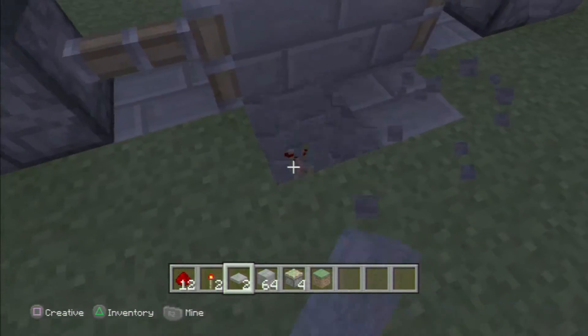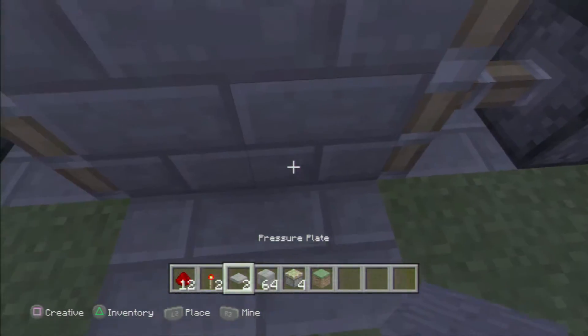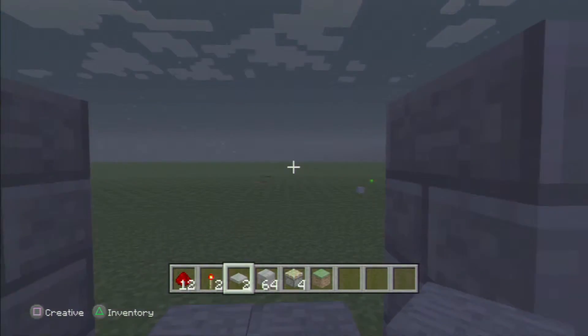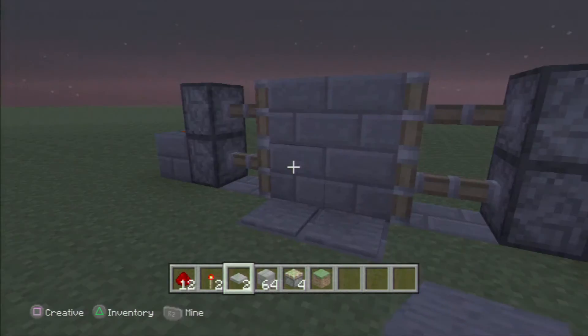The pressure plates have to be above where the redstone is — you can't put them out here or else it won't work. I've never actually tried it out there, but I'm pretty sure it won't work. This way is more convenient anyway, so place them here and you're done.